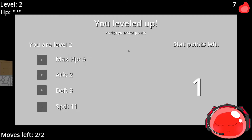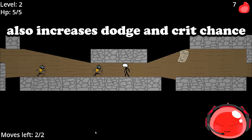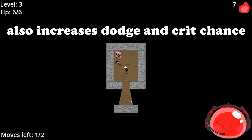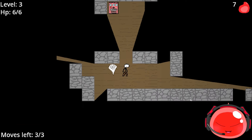You can increase your moves by raising your speed stat when you level up. When you kill enough enemies and level up, you can put points into Attack, Defense, and Speed. Speed is probably the most important to explain: every 20 points into Speed you gain an extra move. It's worth investing in because later on enemies will also have a lot more moves.